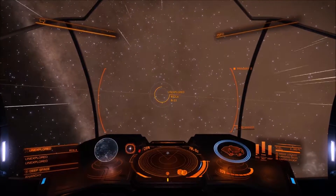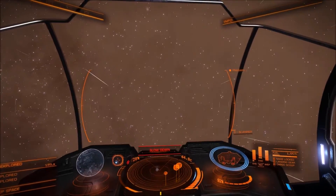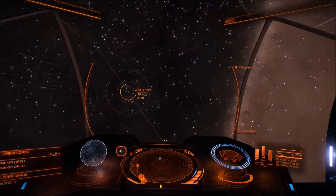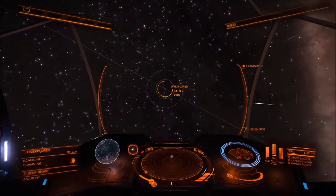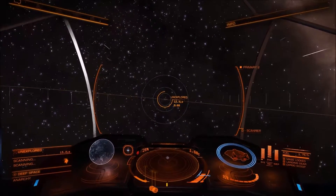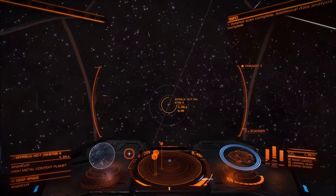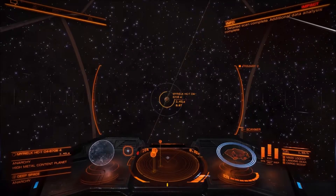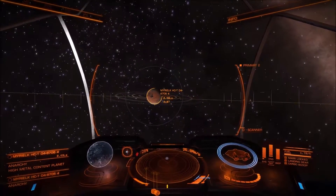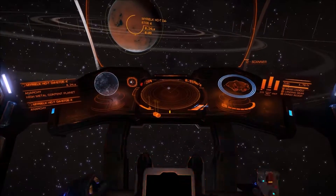We are approaching the high metal content. I am going too quick. I'm curious about what rings they are because this planet is huge — it's six times the size of Earth. I'll show you that on the system map in a minute. Let's just get nice and close. I can see the rings coming into play. Oh, this is a nice feature — flying over the rings. I think it just looks fantastic.